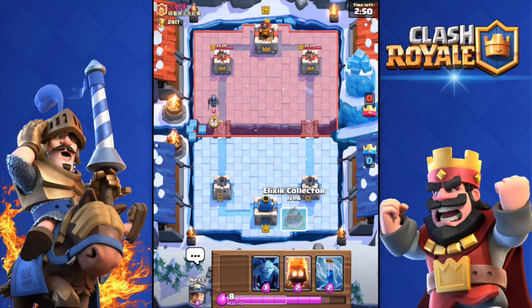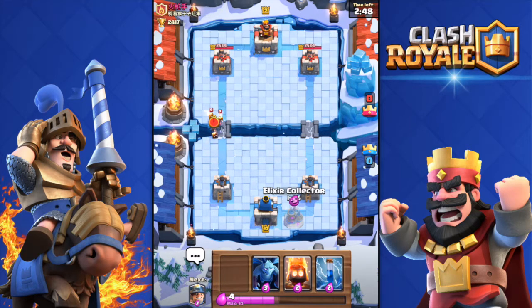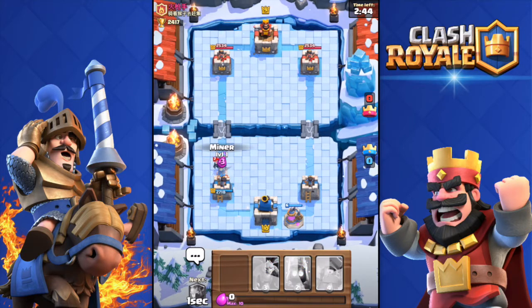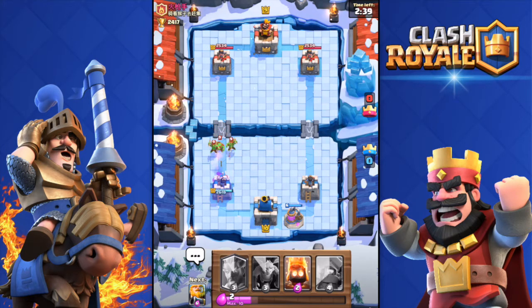I'm going to throw the Collector - luckily I have it right at the start. I'm going to Zap, there we go, and throw a Miner. That was stupid, I should have thrown the Fire Spirits instead. But he barely damaged my tower, so that's good.